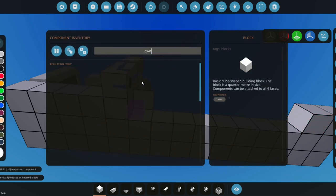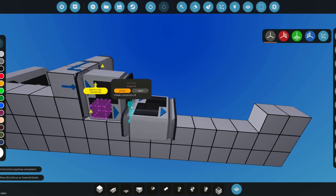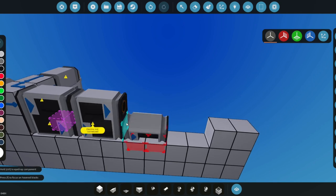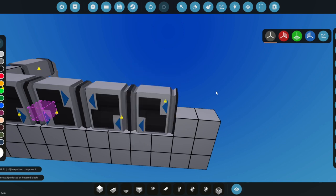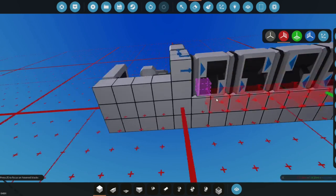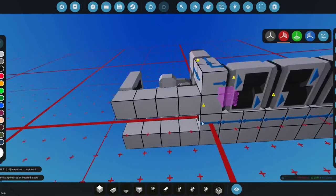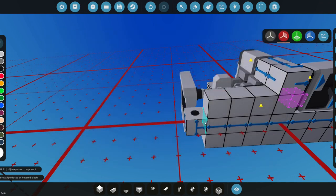Three of the gearboxes are for going faster and one is for reverse. The first two should face so the arrows point toward the wheels, and the next two should face toward the engine. Then we make a power line for the wheels using enclosed pipes, drag it all the way back, and split it to go to each tire.